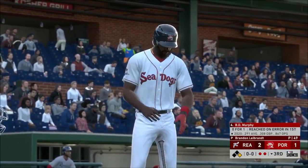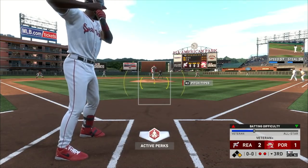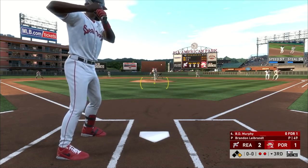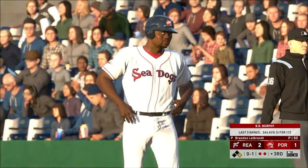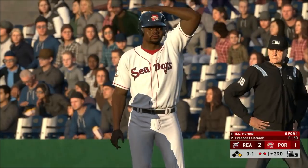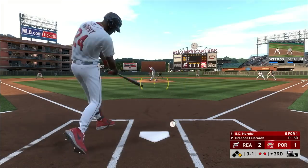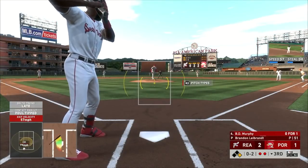Murphy comes up to the plate - we're 0 for 1, and I keep forgetting that if it's an error it's not a hit. Here's the pitch. This is where you look crazy - when you tell them to throw you something good and they do, but you're not ready for it. My boy Josh Tobias is on base - Josh, I got you fam, relax.